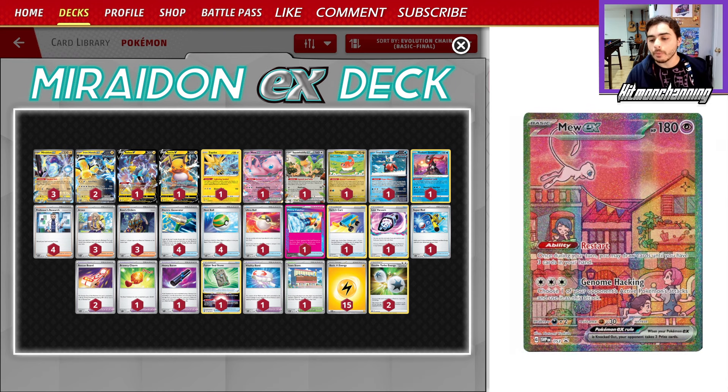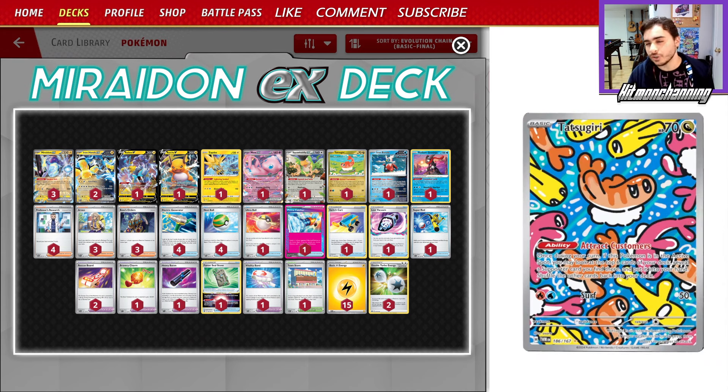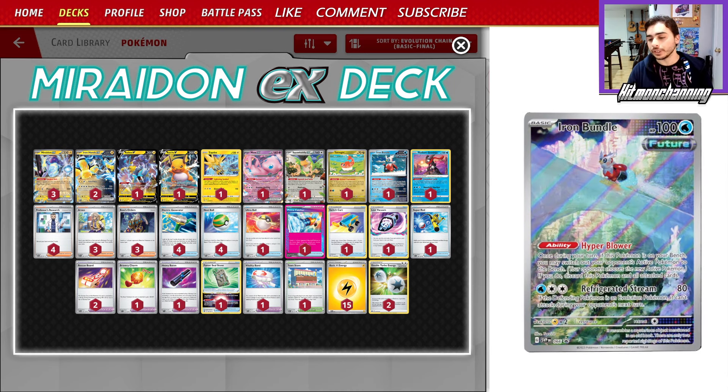All these cards are about the same as what you would expect — we've got our Squawk ability, our Mew, but we have a couple of the new ones in here. We have a Tatsugiri from Twilight Masquerade, which makes this deck ten times more consistent because you can attach a Rescue Board to it and then search for supporters in the active spot, then retreat, and that's going to easily help us find our three copies of Boss's Orders.